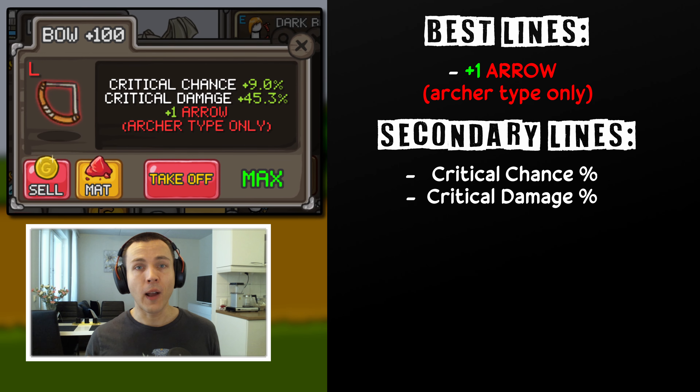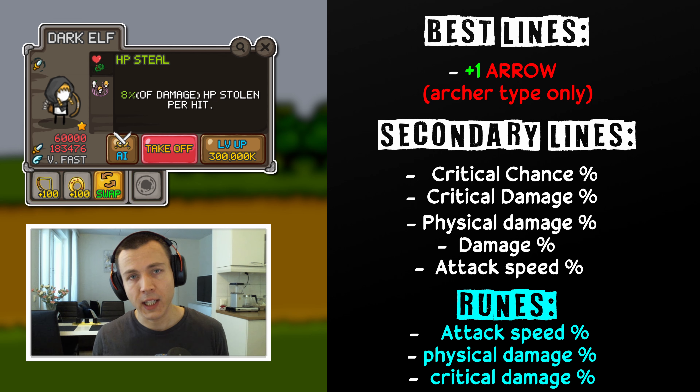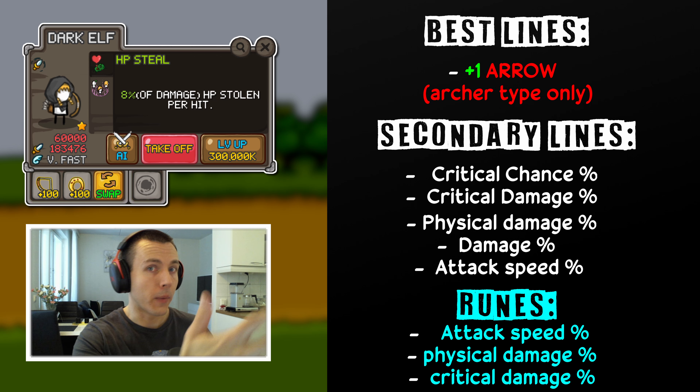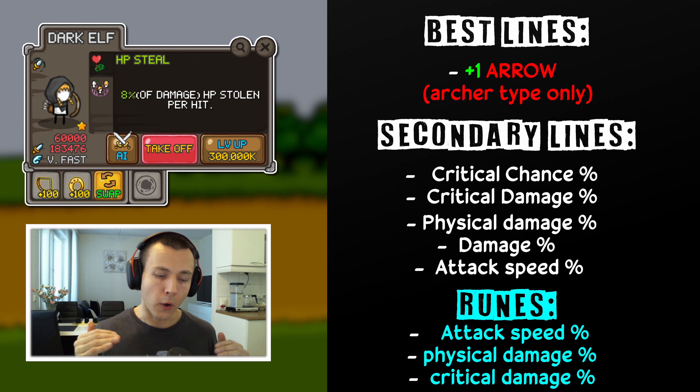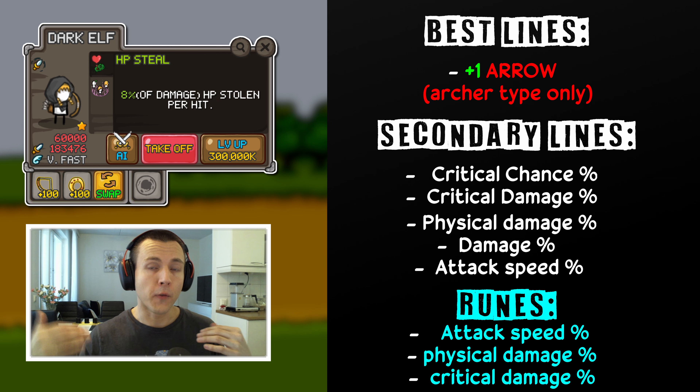After that, the secondary lines would be physical damage, percentual damage, or attack speed lines. Even flat damage can help you in early game because of her low base damage, but eventually flat damage will always fall off, so the percentual damages will be the better ones. Usable runes would be attack speed runes, physical damage runes, and critical damage runes. Physical damage and critical damage runes are only available from the Expert Dungeon, so they are out of reach for the majority of players, so attack speed runes will do. But Dark Elf is not on a higher tier priority for runes, so make sure you get those attack speed runes for your other units first, because they will need them much more than Dark Elf most likely will.